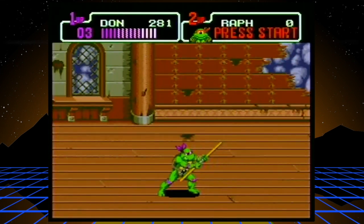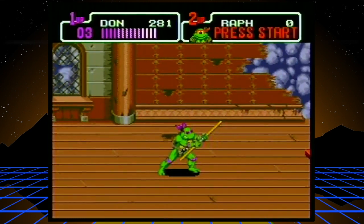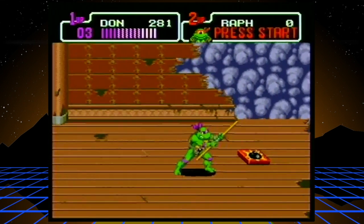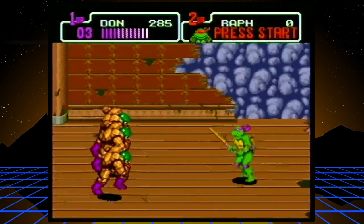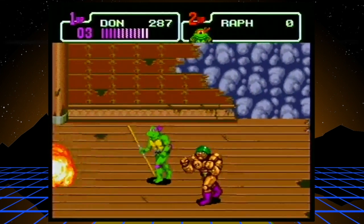They all have different attributes — like Raphael is the fastest. I think Michelangelo might be one of the stronger ones. These nunchuck guys are really tough. You want to take them out as quick as you can. As long as you keep juggling them, you shouldn't have a problem. Some of them have guns.